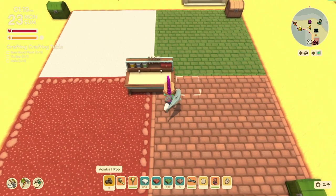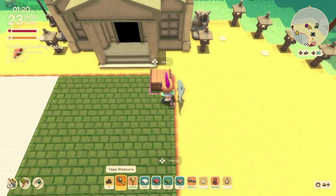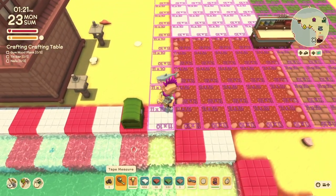With all this information in mind, let me use the tape measure again to mark out the outer corners of the craftable chest area — which interestingly enough comes to an 11 by 11 area.